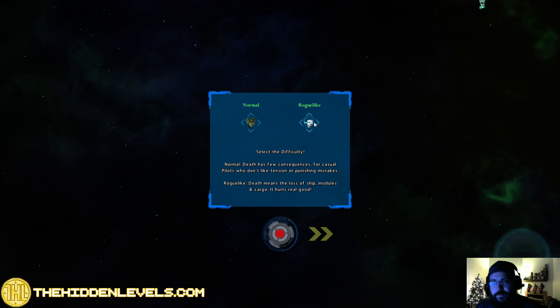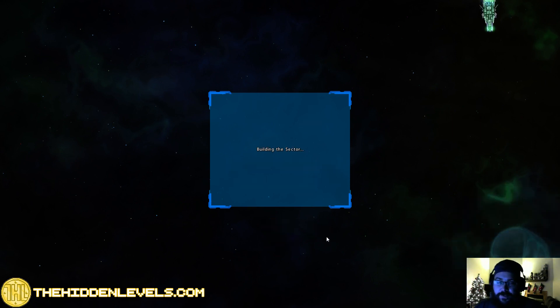Roguelike means if you die, you lose your ship, your modules, and cargo. If you do this one, it's not as much. We'll do normal for this playthrough. Roguelike is what I played before, and I died many times and lost all my stuff. It is not hard to do.